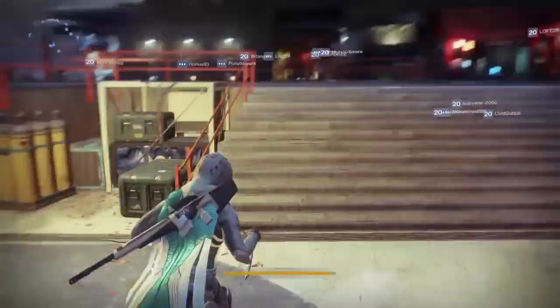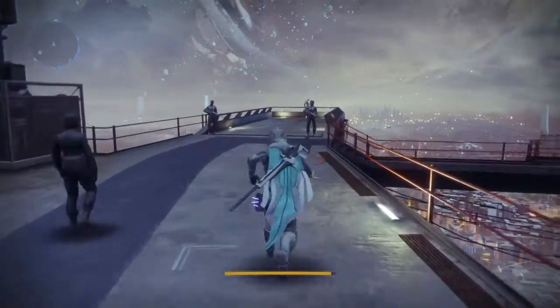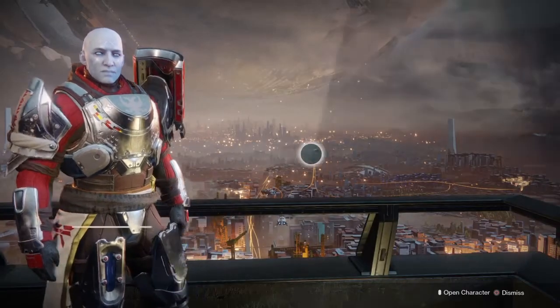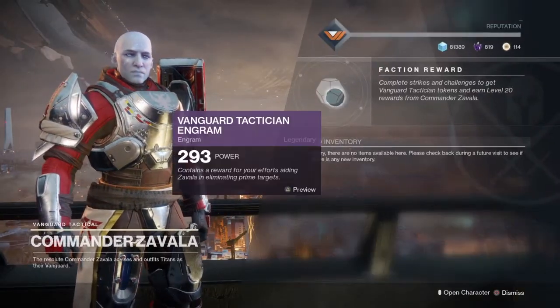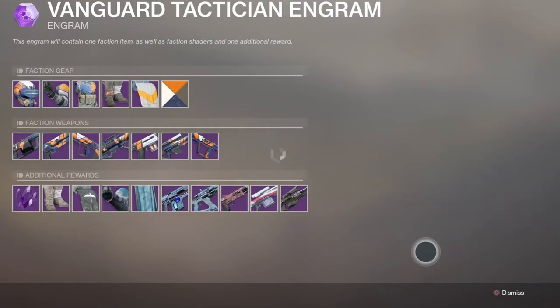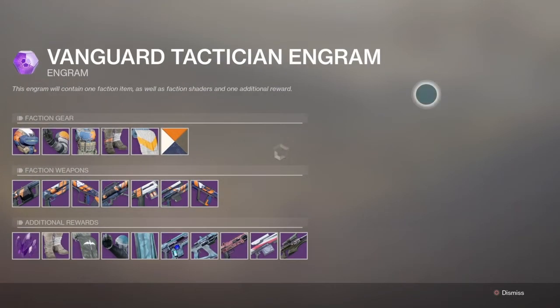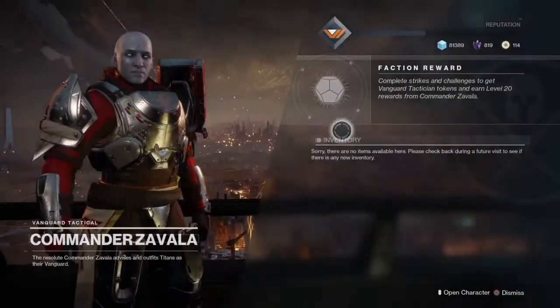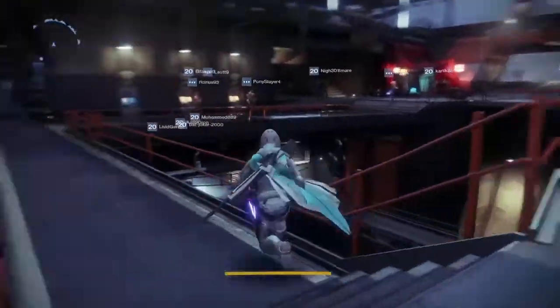Over here is Zavala — the vanguard strikes vendor. You can only get this armor set through strikes, and he's the only one you can get this kind of armor set from. As you can see here, this is the hunter's strikes set of armor — that's what it looks like. You can't view titans or warlocks; it doesn't let you do that.